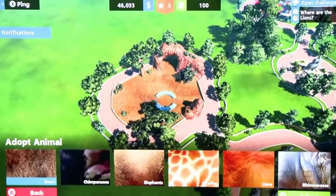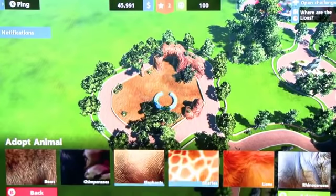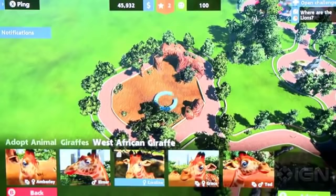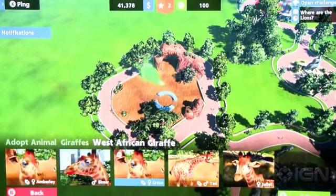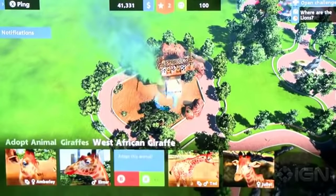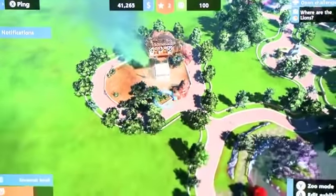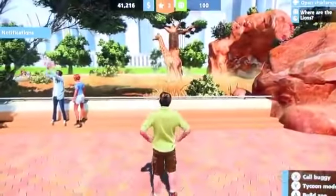Some of those are unlocked through the progress of the campaign - we've got a 15-hour campaign. So if we choose, let's put a giraffe in this enclosure. You've got a baby giraffe, male and female. Now all animals are brought in by helicopter, as you'll see. We can then go and see the animal we've just adopted.